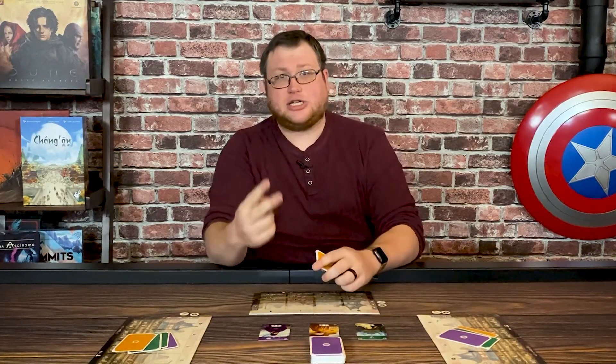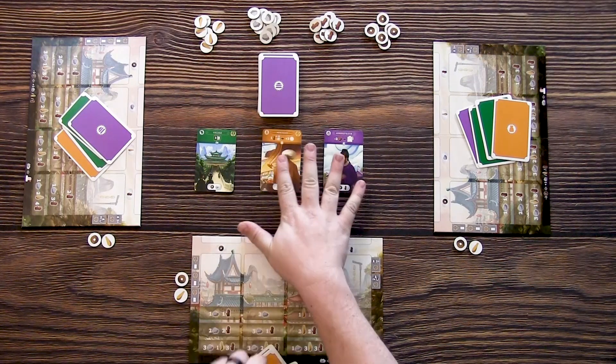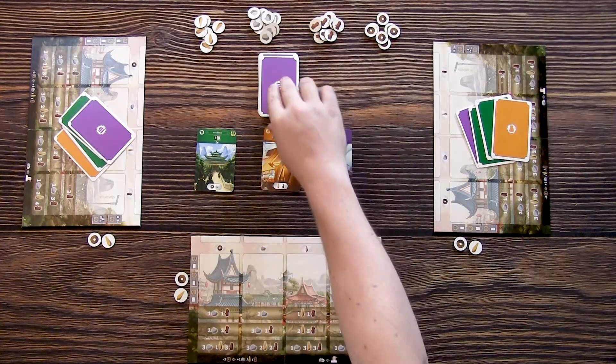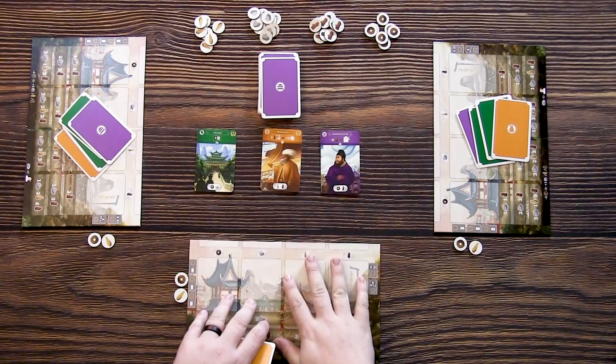Once you've determined who the first player is, the game goes around until the end game condition has been met, at which point you'll finish the round. Gameplay itself is divided into three phases with two bonus actions you can take on your turn. The first action is called research — you're either going to take one of the three cards available in the row and add it to your hand, or you can choose to take the top card of the deck if things aren't looking great.